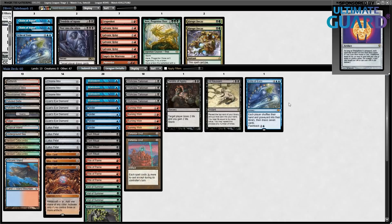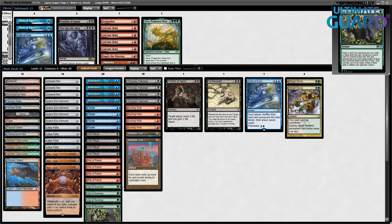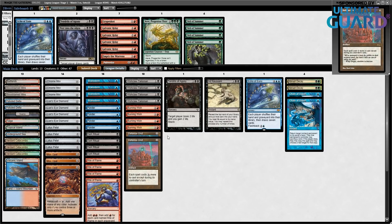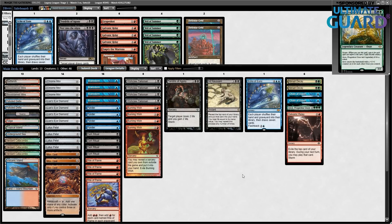Veil of Summer is not really performing well in these leagues. Sideboarding easily — I don't think Progenitor Ooze is good here. Let's bring in Galvanic Relay and Abrupt Decay — that looks solid. Let's go for game two against 12 Post.